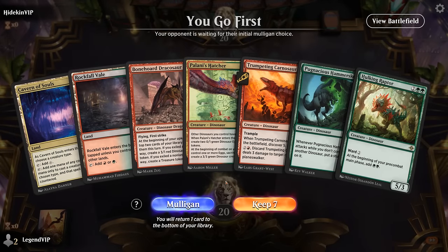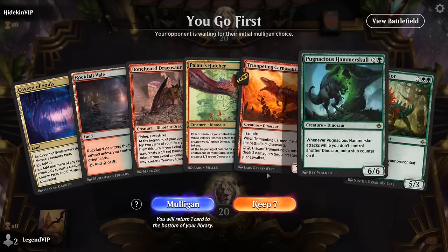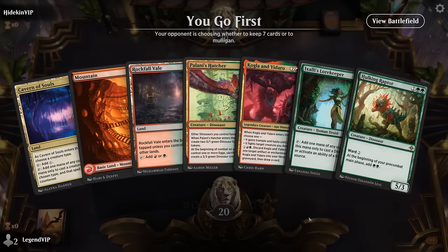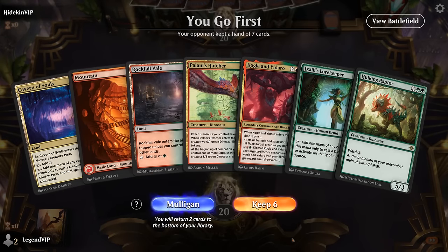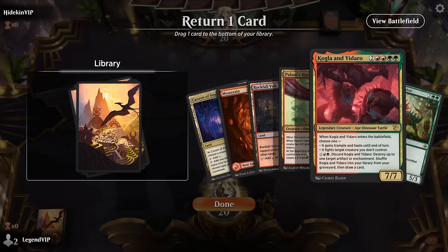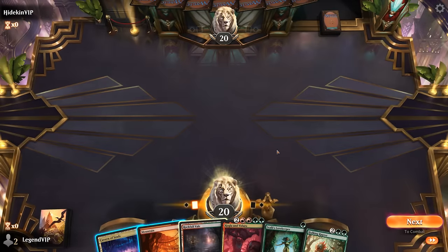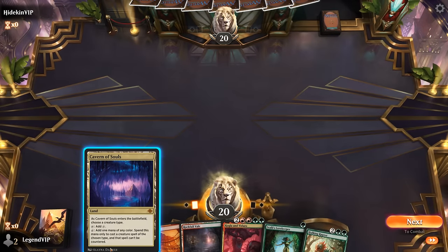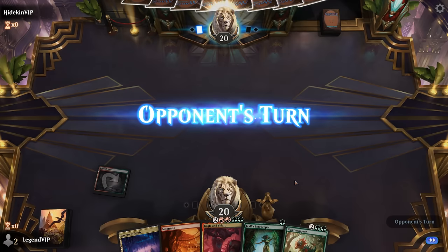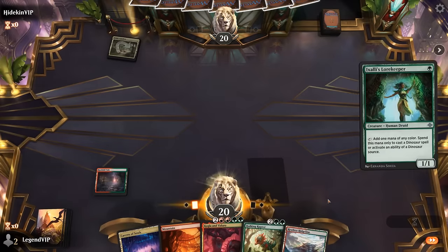Okay, we're on the play and our hand's a little bit slow to get going — no one or two mana accelerants, missing a third land, so we'll take a mulligan. This is better — get to go Lorekeeper, hopefully turn three Raptor, and take it from there. Could be the Hatcher we bottom; if Raptor survives we can just play Kogla and Yidaro instead. If I want to play Lorekeeper on one I'd have to use Cavern, so instead I'll just go for tapped Rockfall Vale. Opponent Naya colors — could also be a Dinosaur deck. Lorekeeper gets hit and we get two map tokens, so we'll have to wait another turn on our Raptor.